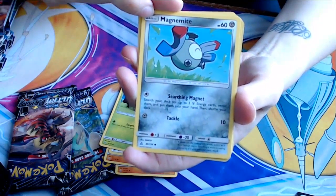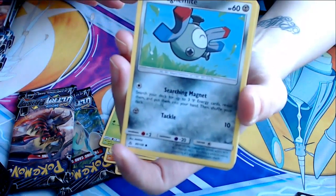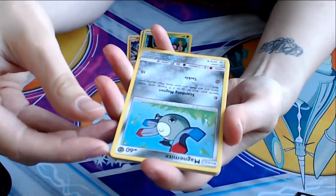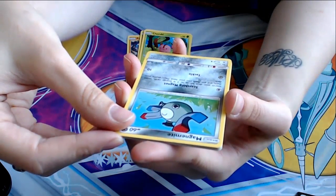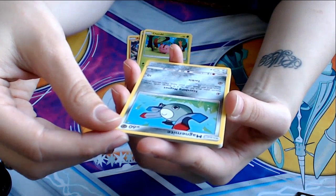Magnemite! He's so happy! Isn't that cute? He has Searching Magnet — search your deck for up to three steel energy, reveal them, put them into your hand, then shuffle your deck.